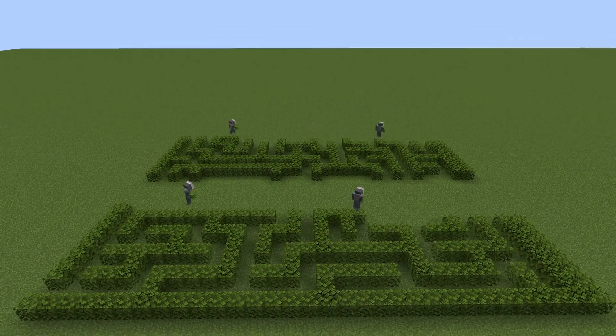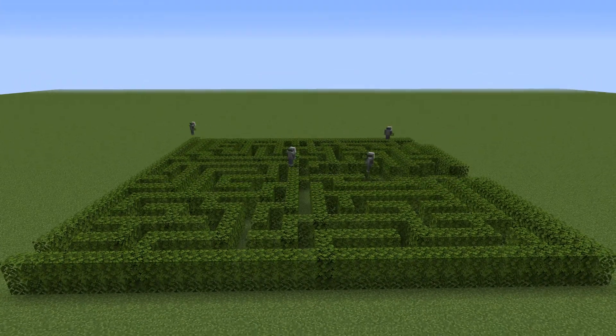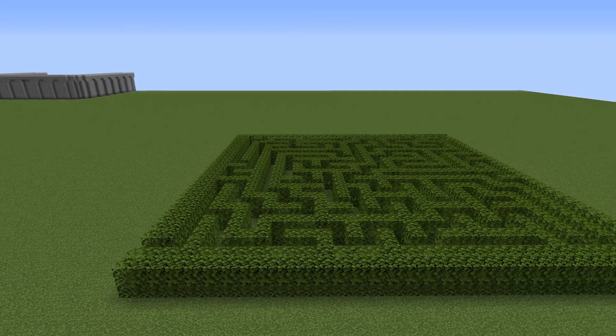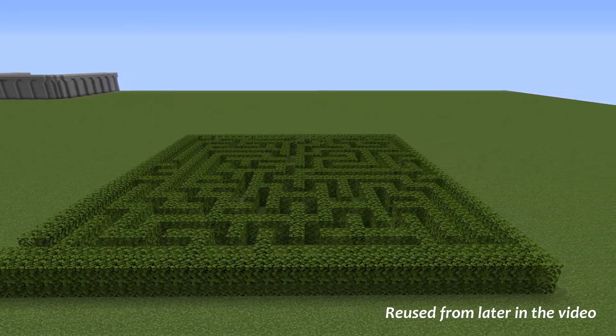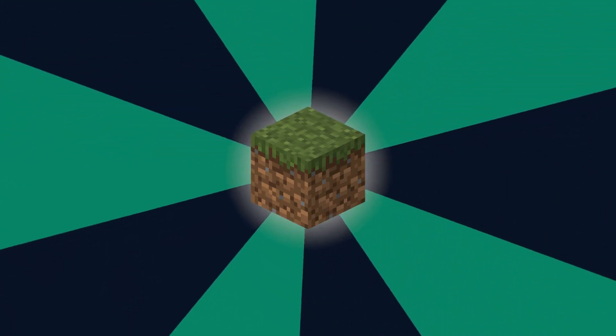They'll then divide the region up into four sections and each build one quarter. You can also specify what you want the walls to be made out of — by default they'll be oak leaves, but it can be any block in the creative inventory.